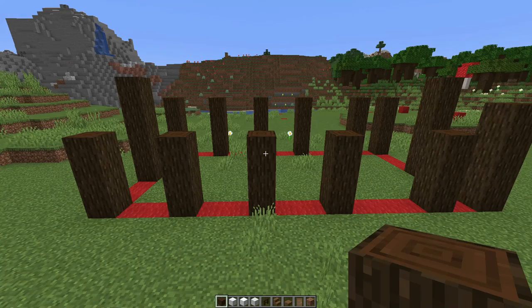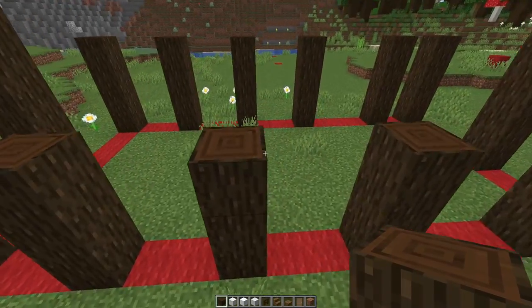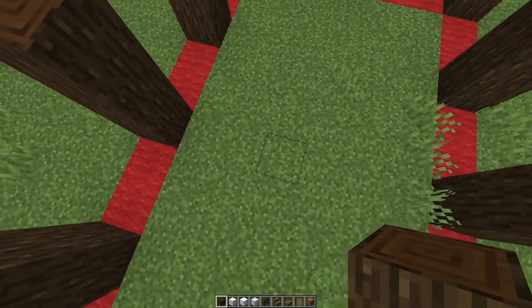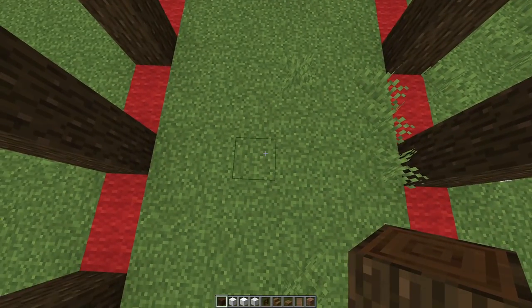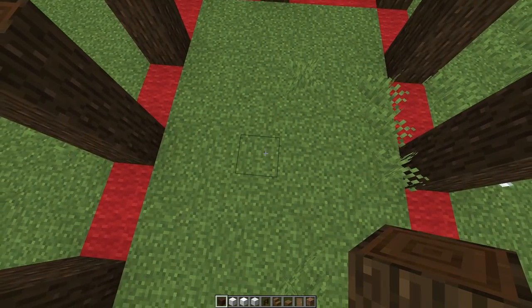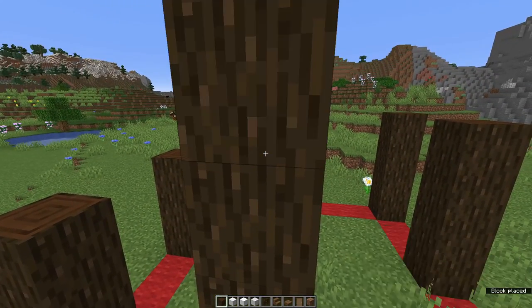Now, facing the front, we're going to line up with the third pillar from the left: 1, 2, 3. Come to the inside, in line with this pillar but also in line with the pillar that's 5 high, we're going to do another pillar that's 5 high: 1, 2, 3, 4 and 5.